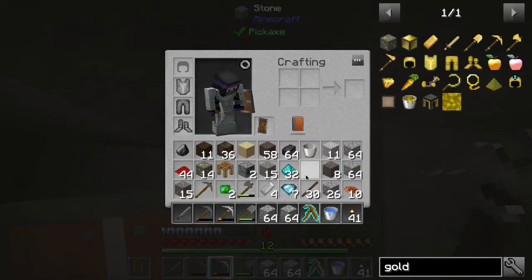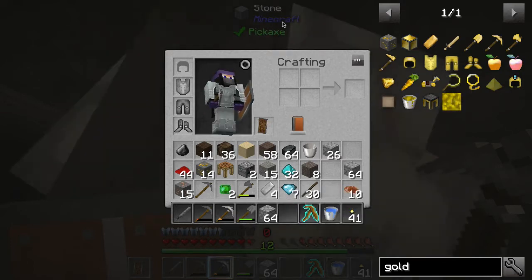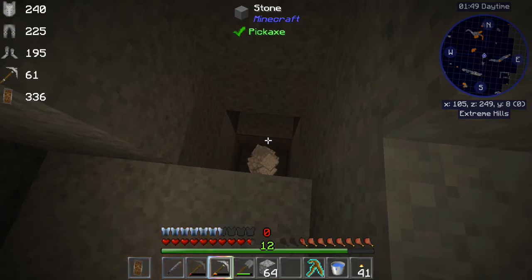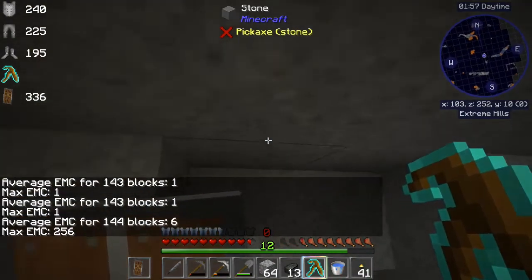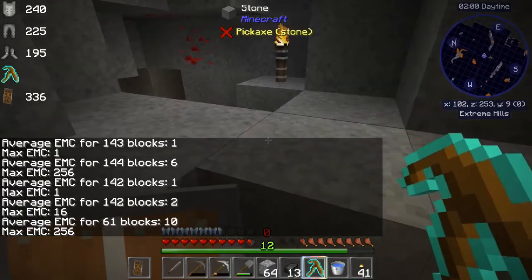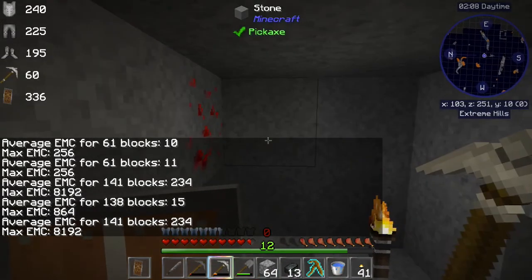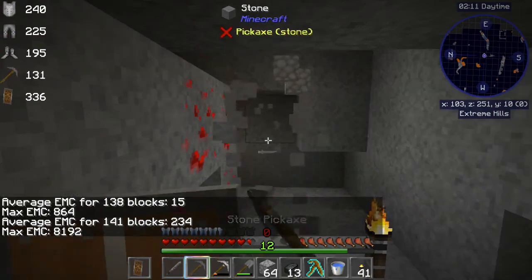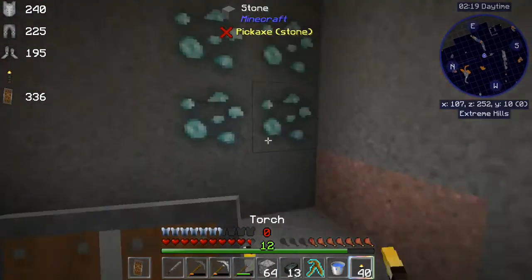We want to keep one flint for sure — for the nether. Let's get back on track on our diamond hunt, heading in this direction. Again, you can vein mine, but that's just going to cause you to use up more hunger. It does get you quicker where you need to be, but it can also expose more lava.